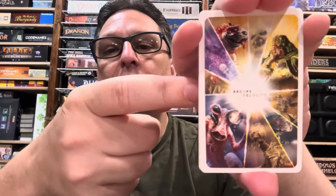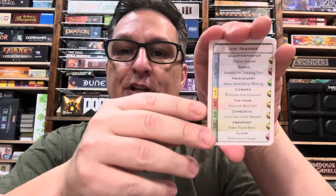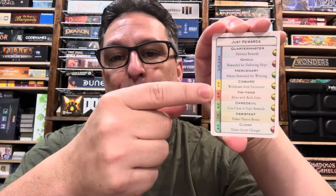These combo cards are promos — giveaways that were originally made for Escape Velocity, which was a science fiction-themed convention here in the Washington, D.C. area. It hasn't happened live physically for a few years, but it may happen again. The last one was in 2019. There were 42 of them, and they're like the combo cards you can get in the 42nd Anniversary Edition, but those only go up to 5-player — these go up to 8-player, and they include aliens from all expansions up to but not including Odyssey, so the first six expansions with the base game.